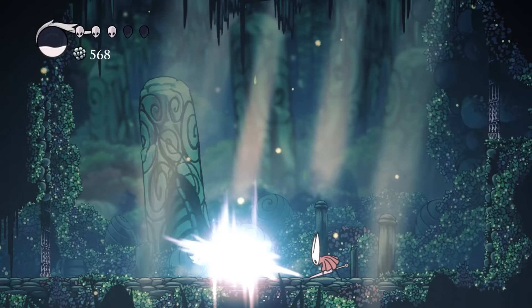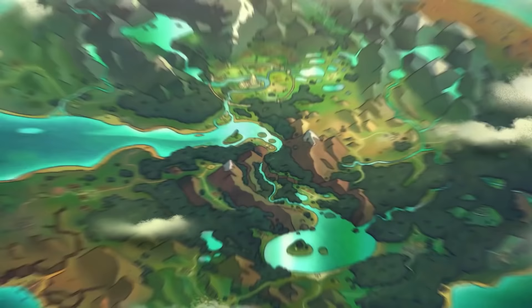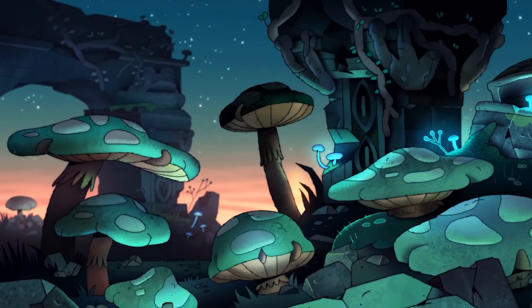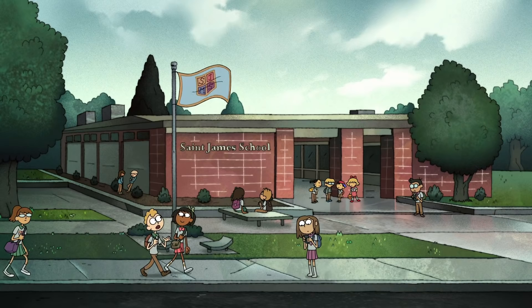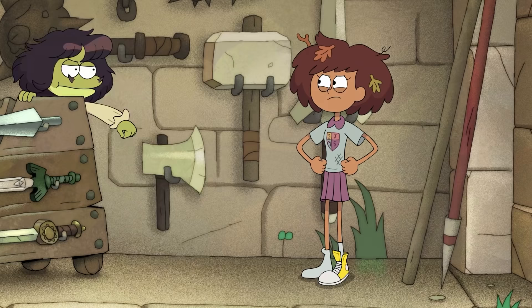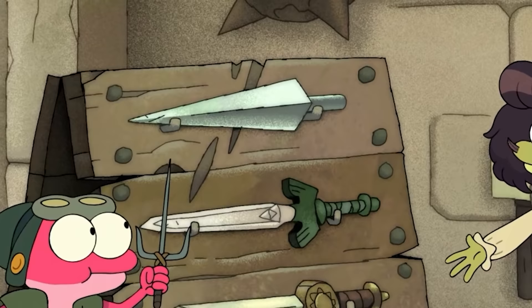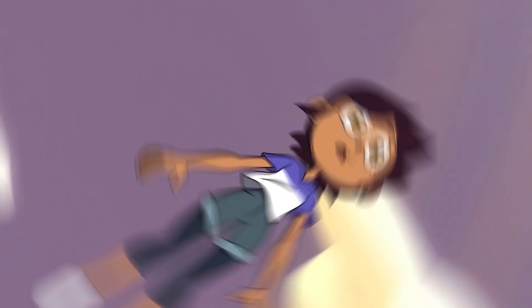But it isn't just games that reference Hollow Knight — there have actually been a few TV shows to reference it as well. Amphibia is an animated Disney show about a young girl stumbling into a strange fantasy world, where she must learn how to live among bizarre new creatures, and maybe even make a few friends along the way. The show draws a lot of inspiration from video games like The Legend of Zelda and Chrono Trigger, and it's chock full of random video game references — there's even an Earthbound reference at one point. In one episode, you can see a weapon rack with a few different swords, and at the top appears to be the sharpened nail from Hollow Knight, right above the Master Sword from Zelda.